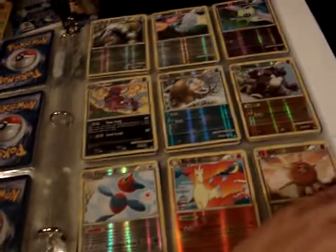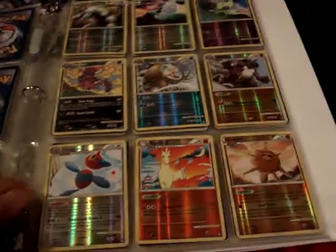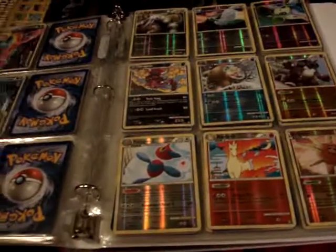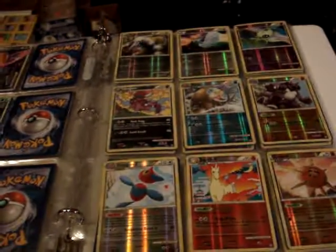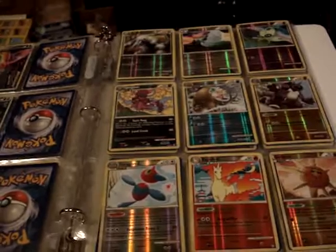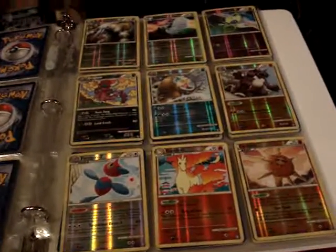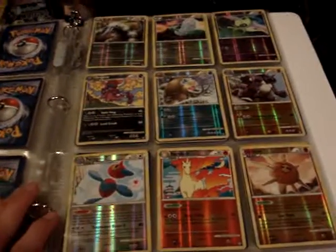I had traded initially for the Dragonite and another card quite a while ago, so this set should have been completed about a month ago. However, the trader backed out — he never sent. So he's definitely on the untrusted list, but the set is now complete.